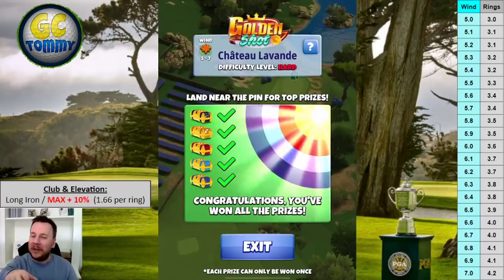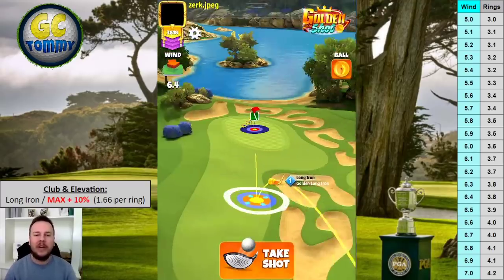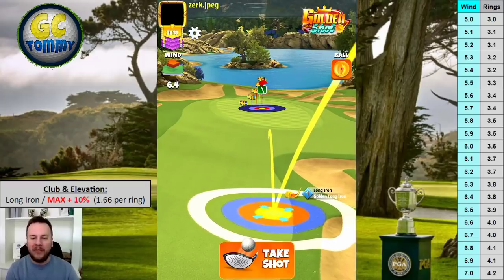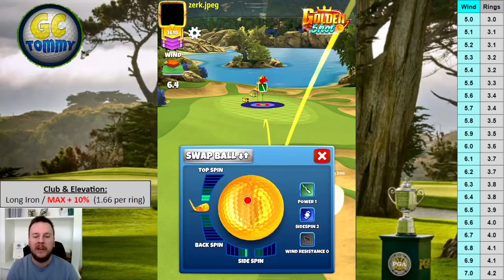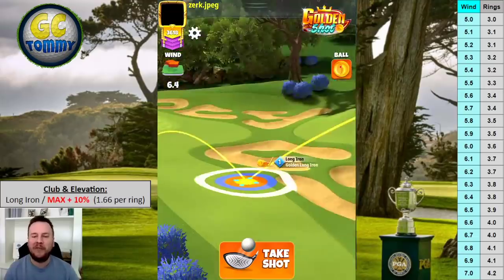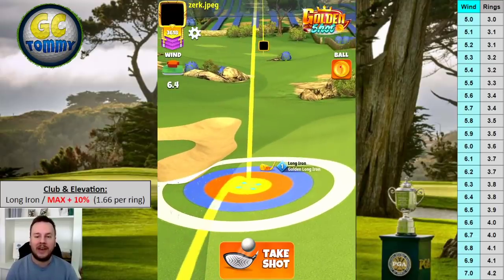Did you see the apocalypse? The Golden Shot is by far the best place to try to get apocalypse cards. Shot three: straight headwind — not tailwind. Yellow ring by the rough line, blue ring by the bunker. Two bars of top spin, 0.6 bars of side spin to the left. 6.4 miles per hour gives us a total of 3.8 rings.